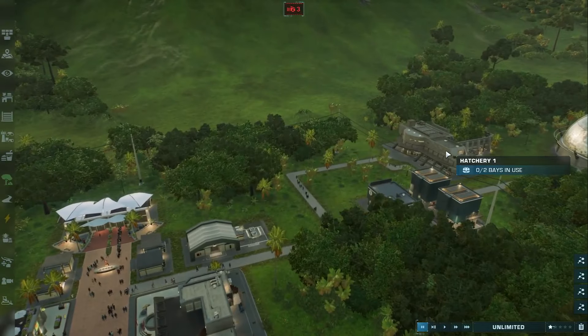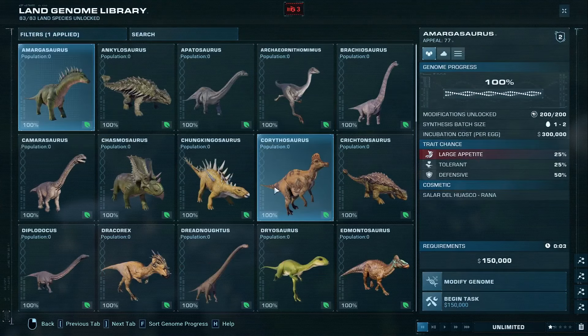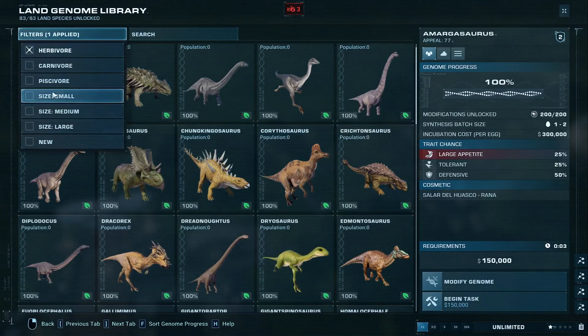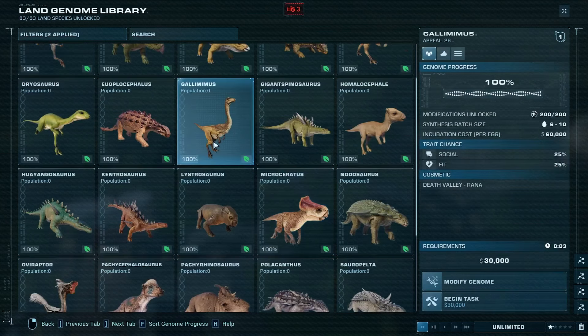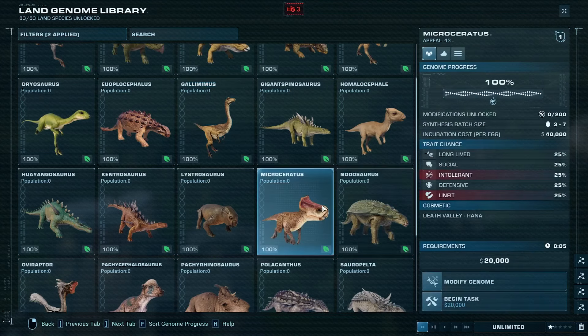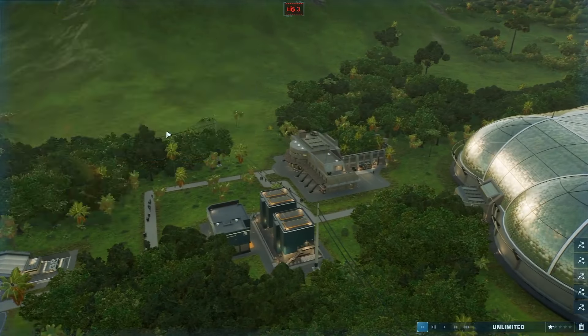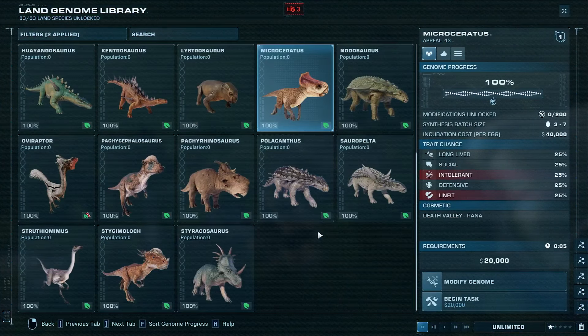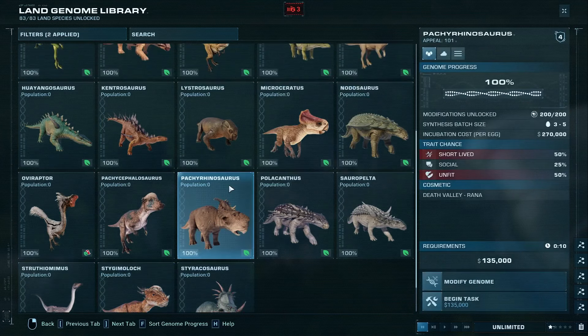Let's throw in some little vegetarians — I want herbivores, small herbivores. How many Gallimimus do we get? Six to ten. These are kind of cute. And then I'm trying to imagine this as like a kid's enclosure as they come up. Oviraptor — that thing is weird. Antisocial — there's a lot of antisocials here.